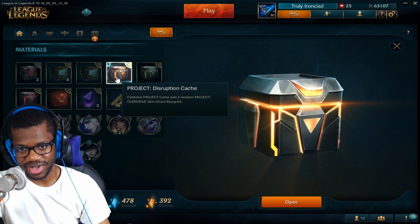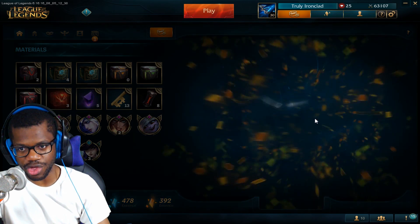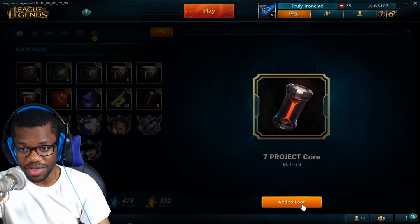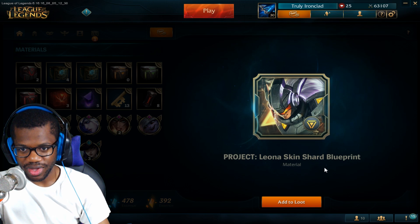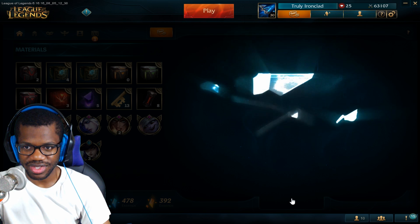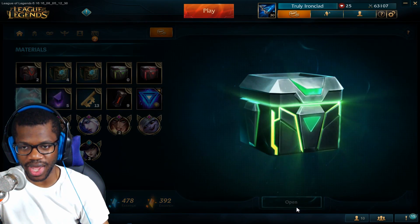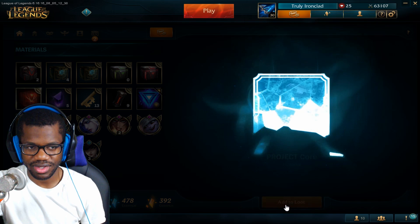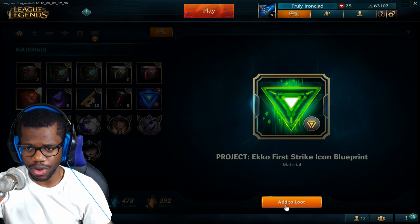The disruption one contains project cores and random project overdrive skin shards. Well maybe this can actually give me a shard for a project skin, that'd be nice. Seven project core materials — they're giving me a lot of project core materials. Project Leona skin shard blueprint, ooh, project Leona is actually really good, I like that skin.